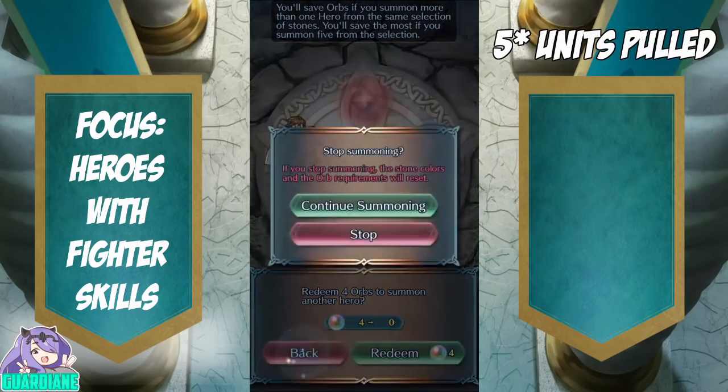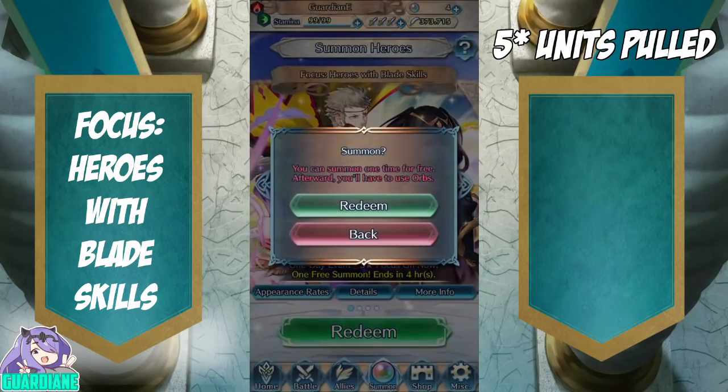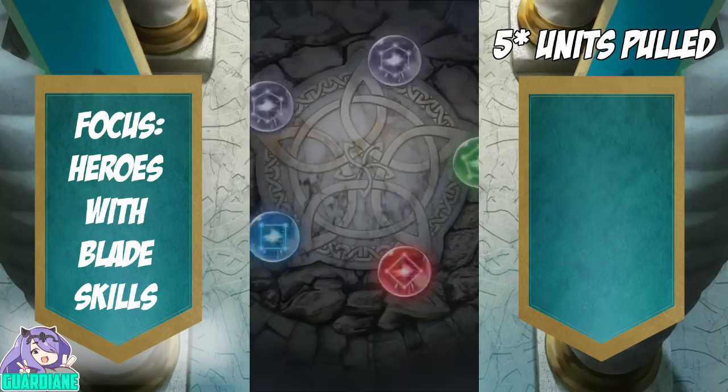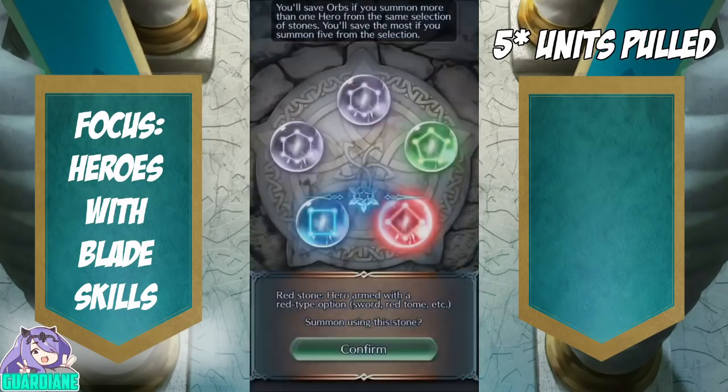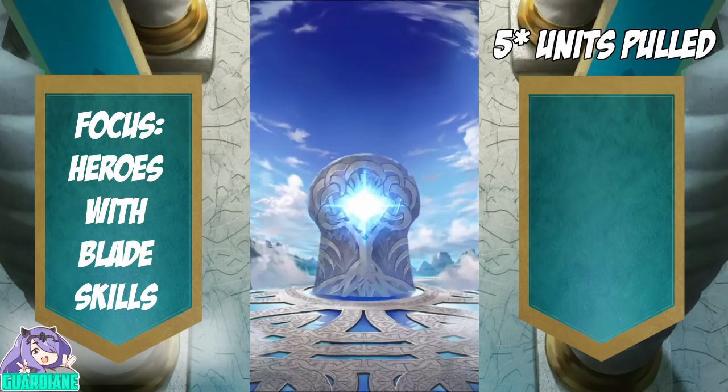Here we are on the Focus Heroes with Blade Skills. Of these three I guess we're going to go for Tharja — I do have a 5-star Tharja that I've been building up and merging, so may as well go for reds if we see them. And there is that red — if we don't get Tharja, there's plenty of red units that I could use. It's going to be a 3-star — could be a Selina.